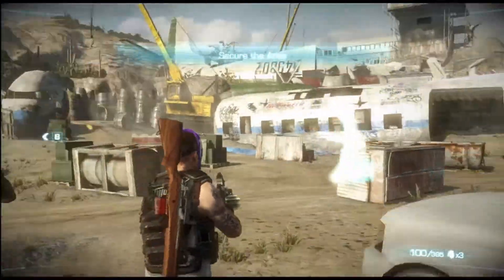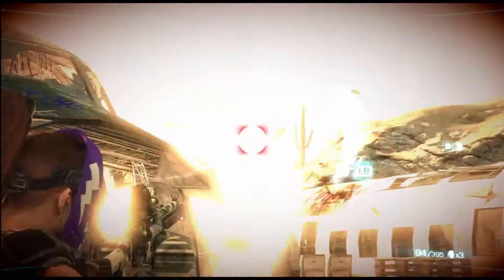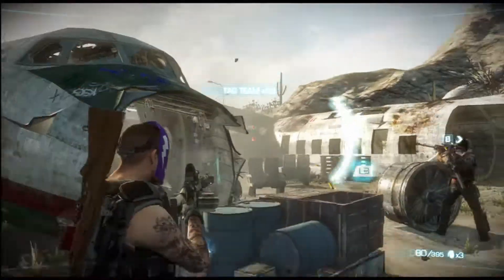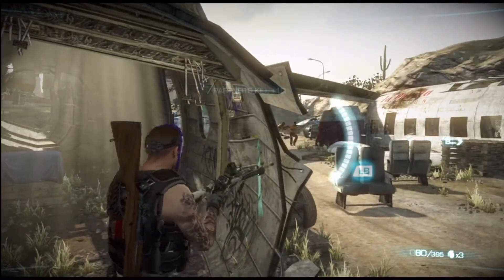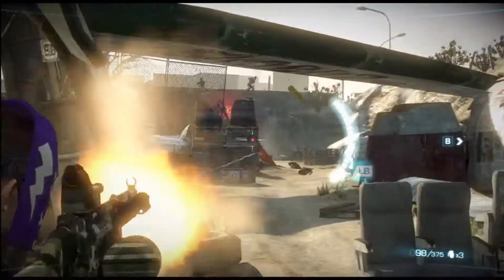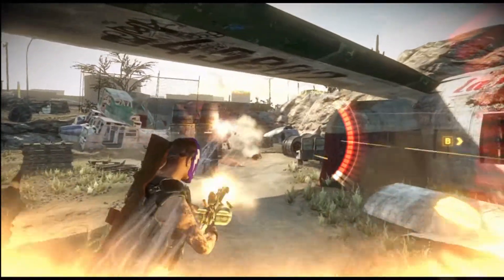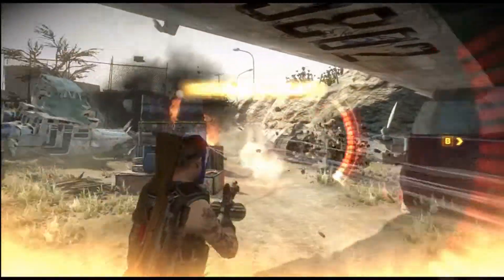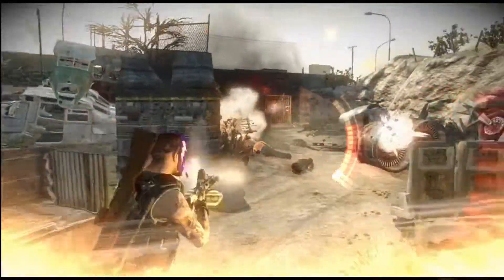As soon as you're done with the cutscene the action cuts back in — get this RPG guy down, we've been lit up by him more than once. That RPG guy comes off onto the plane. We've been saving up the double aggro, waiting for the chance to use it, and this is definitely a good spot for it.